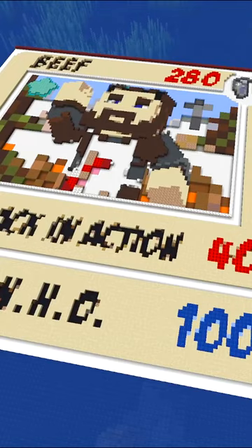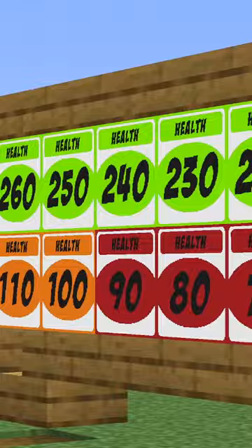Each card is made up of 16,384 blocks. There are player cards, item cards, effect cards, and even health cards.